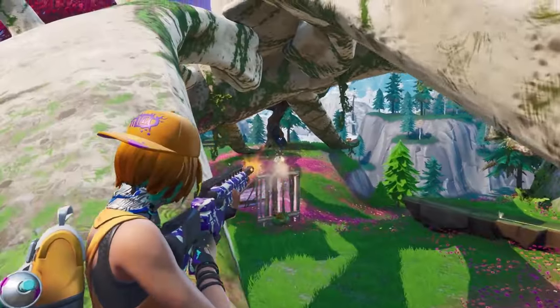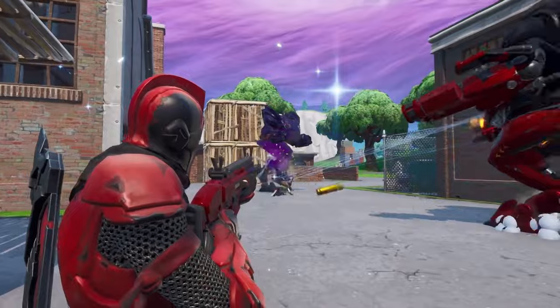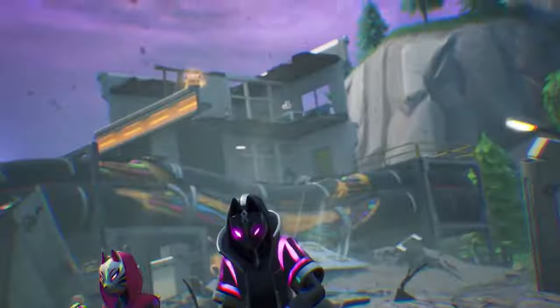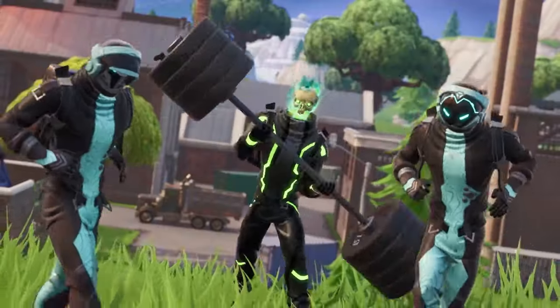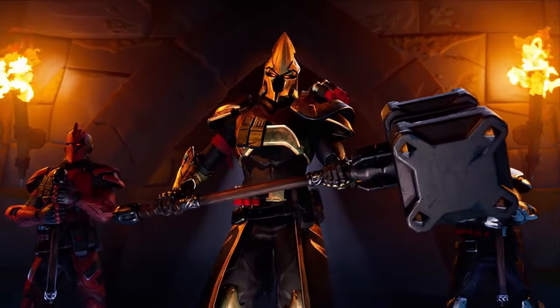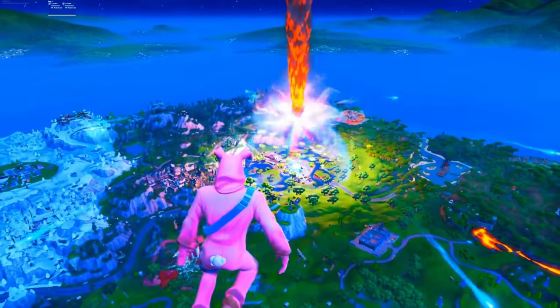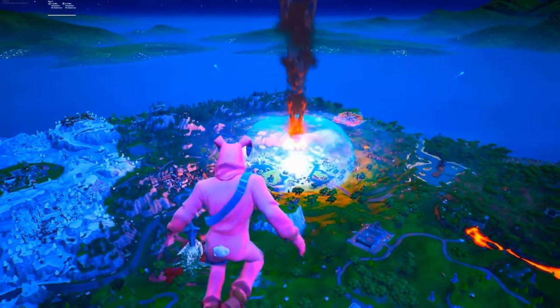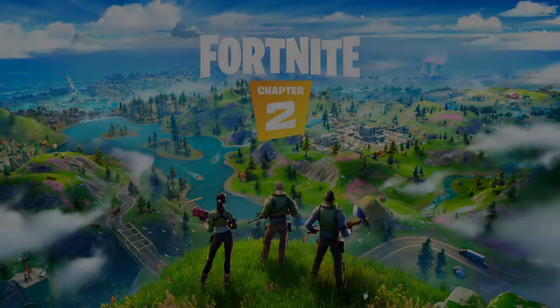The Zero Point, a magical sphere that was used during Season 9's live event to help defeat the Devourer, became unstable, which led to this season's live event named The End. The End event took us to the close of Chapter 1 and was about preventing the Zero Point from destroying everything. A mysterious team called The Seven assembled and created a rocket to prevent this — the same rocket from Season 4 — and sent it into the Zero Point, causing it to implode. Following the event there was silence, then a black hole that filled everyone's screen. For hours, then days, players could do nothing, and eventually that led to Fortnite Chapter 2.